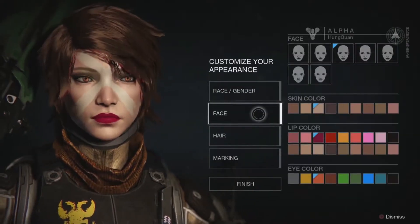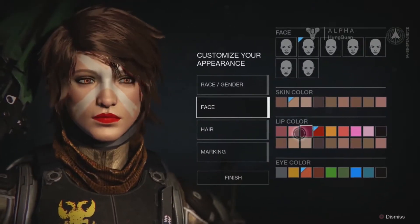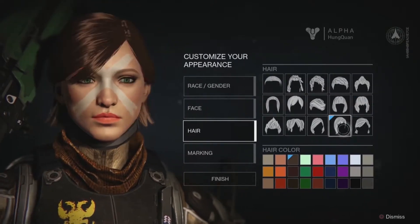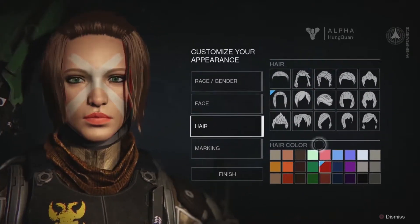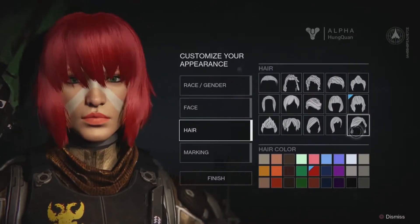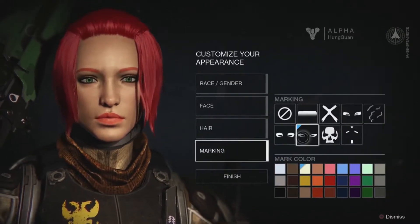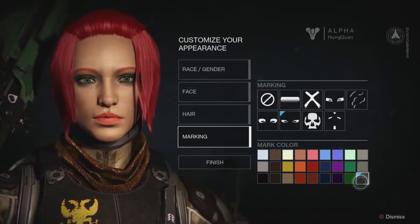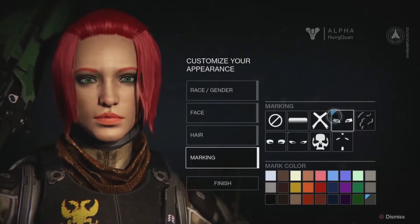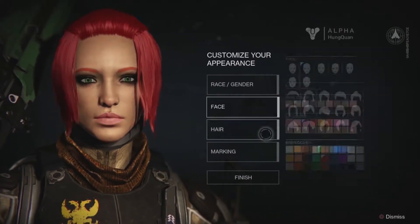Once you've picked your race, there are some customization options — nothing like Skyrim or anything in depth like that. But you can change what face they have, their skin color, lip color, eye color, the type of hair and hair color, and then markings and marking colors like tattoos and stuff. The Exo have something a little different instead of hair — they have parts you can change, like antennas and little things like that. The Awoken are pretty much similar to the Humans, but each race has one difference you can change depending on the type of race they are.